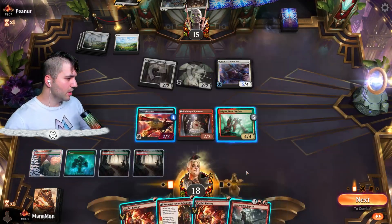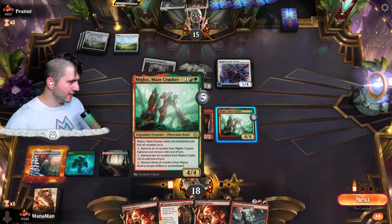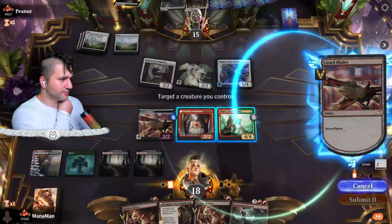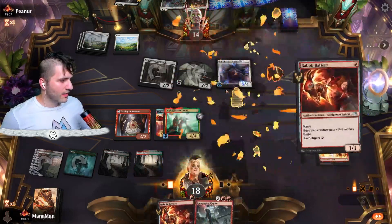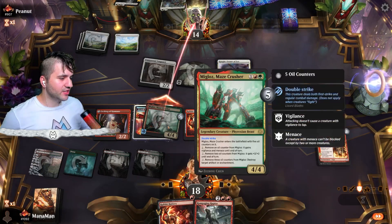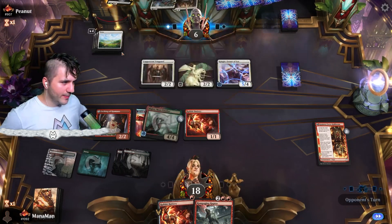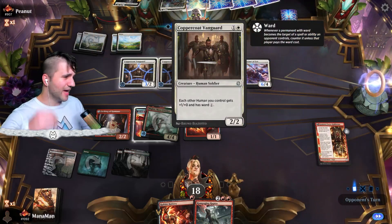I think what we do is put Lizard Blades on the Crusher. Then let's do a Kamano and Rabid Battery. I actually don't want to do the Vigilance and Menace — I don't think that really helps us that much. I'd rather just swing in here. The plus two — I mean I guess we could threaten for lethal, but getting the Kamano down feels pretty okay as well. I think next turn we can start doing our stuff.